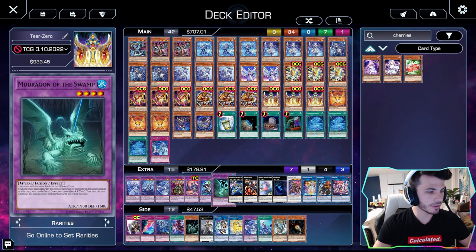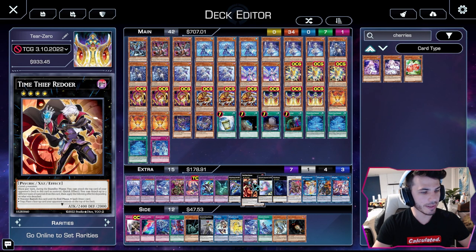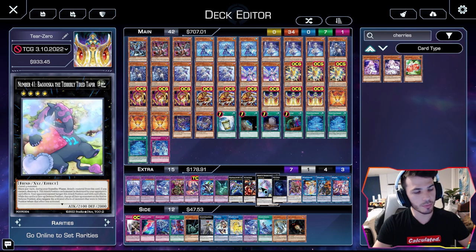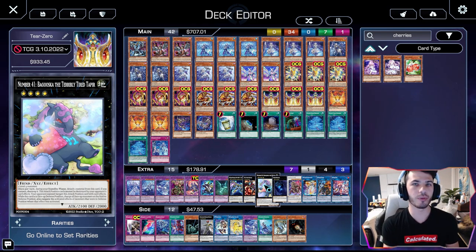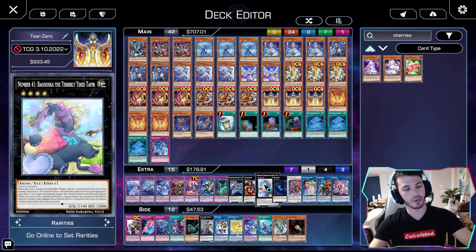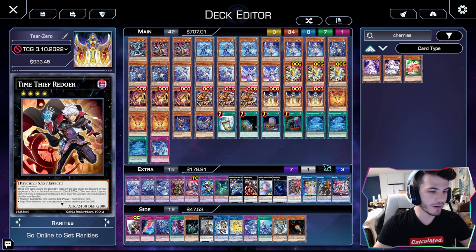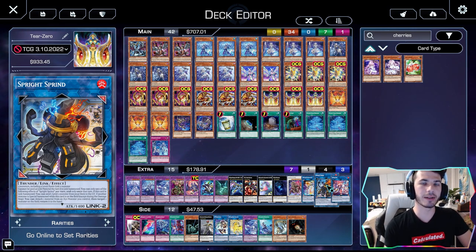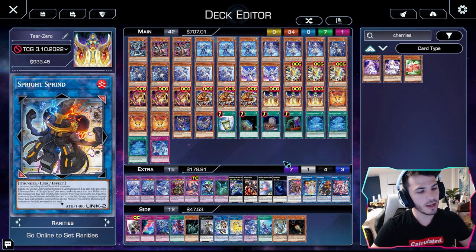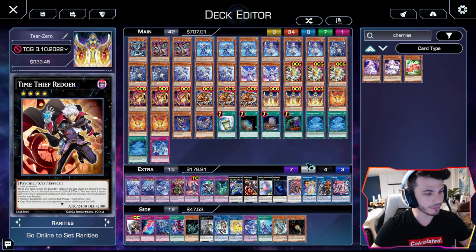Jumping to the extra deck: still an Instant Fusion target to help make Dweller — very important. Zeus, because you're going to be making rank 4s more than usual — this is a good option if you're short. Pairs very well with Sprite Sprint because you need to detach XYZ material to banish a card on the field at any point, and because it adds one during the standby phase you can jump off these two.